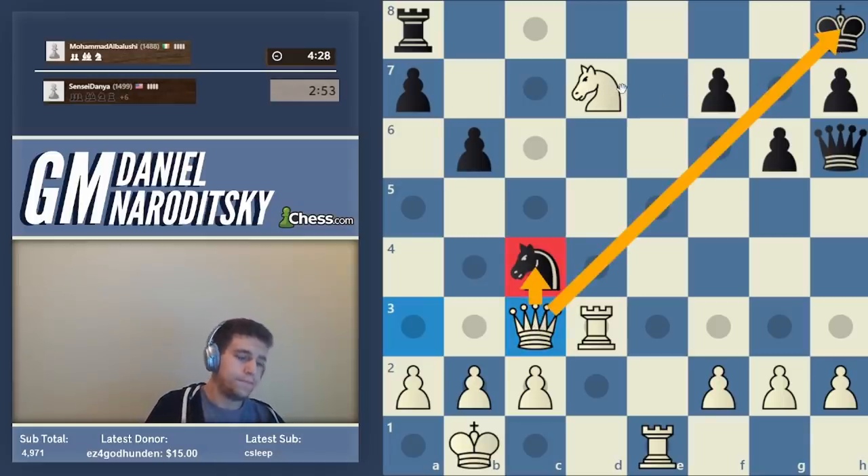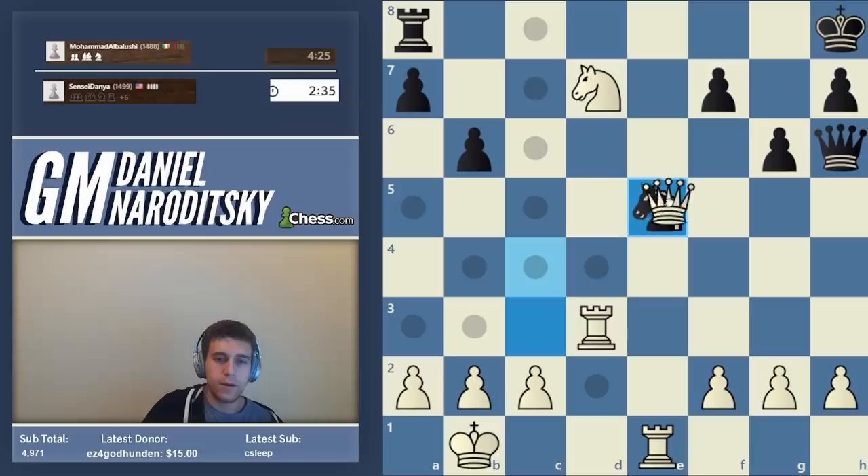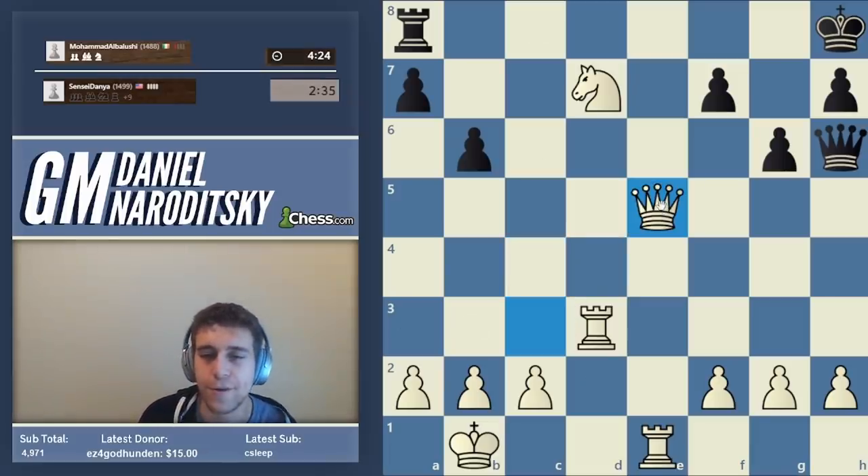Now where should the queen go? As soon as g6 is played, you should be paying the most attention to the long diagonal. Obviously the queen goes to c3 and picks off the knight — easy as cake. Our opponent plays g5 — this is just desperation. Taking with the knight would be classiest to set up a discovered check, but we can take with anything. I'll take with the queen with check. And our opponent disconnected and resigned.